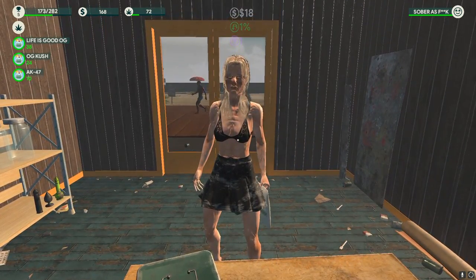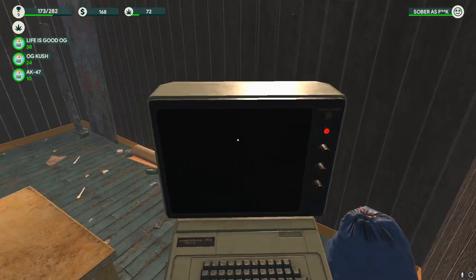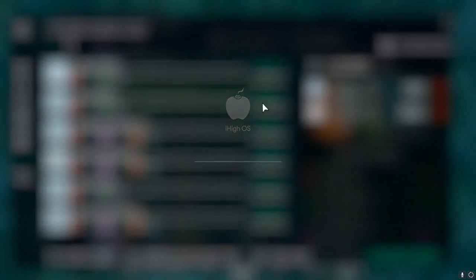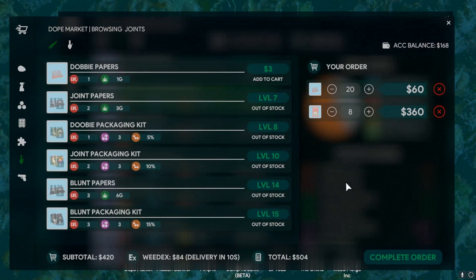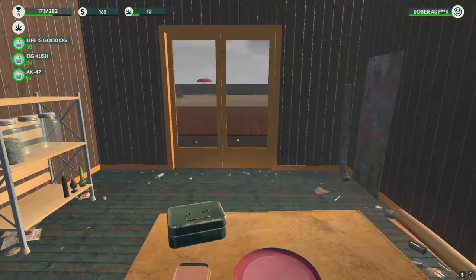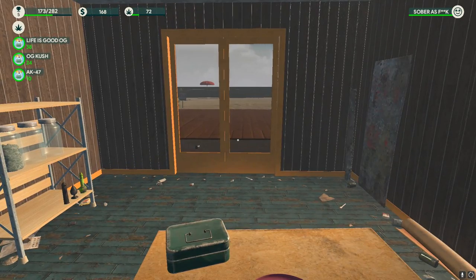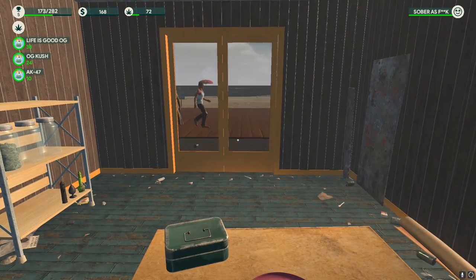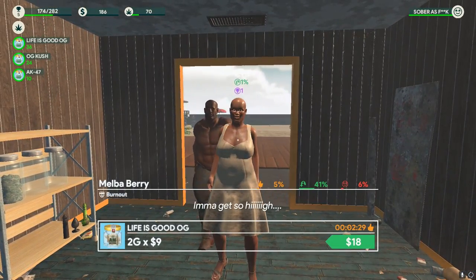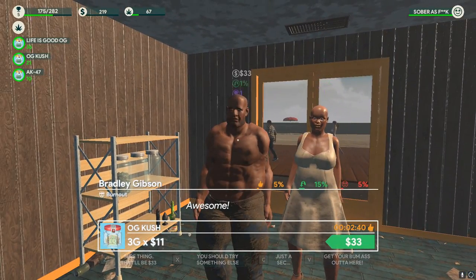So we need to earn 504 to get the doobie Rizzlers - that's easy to do. I've got no more seeds, I'm worried we're going to run out of AK, but that's fine. I do have some doobies but I want to save them so we can try selling White Widow for a good price. We should get this money in no time.